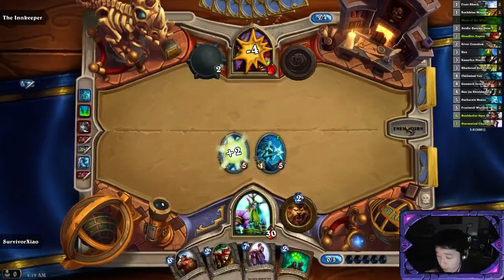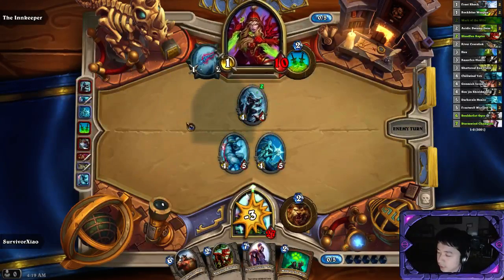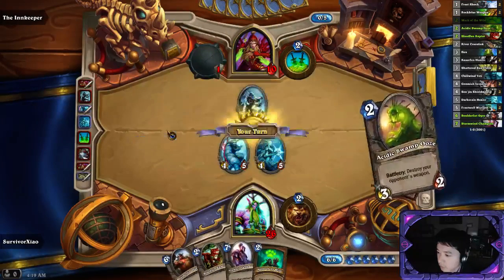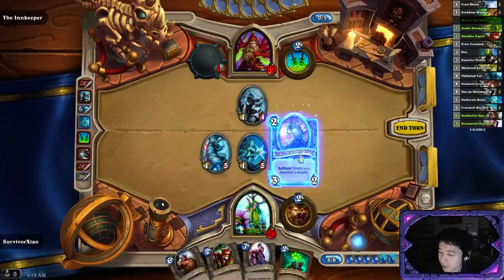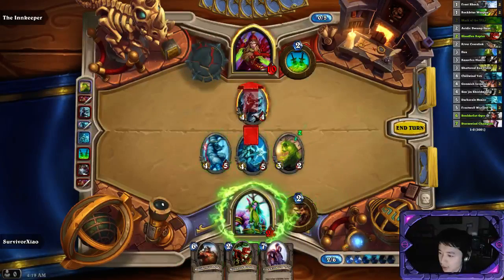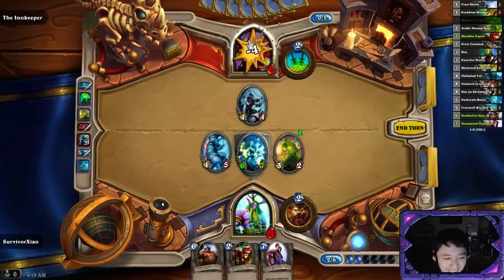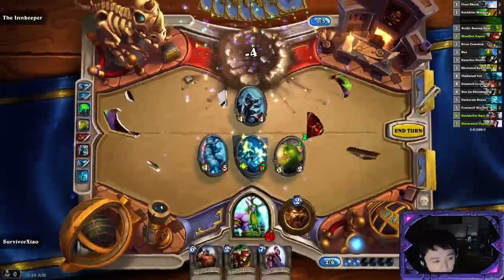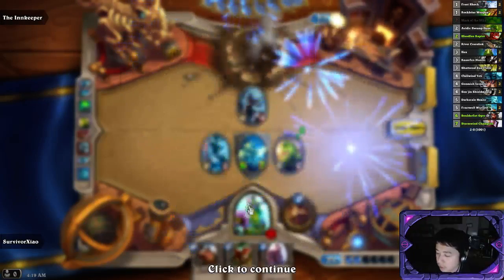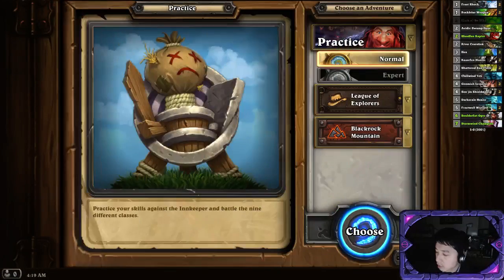Next time evil? That was quick. Holy smoke. Get wrecked - get wrecked with that weapon. Destroy it. That's what I'm talking about. BMing the Innkeeper. Sorry, I didn't check out the deck tracker. We'll take a look at that later.